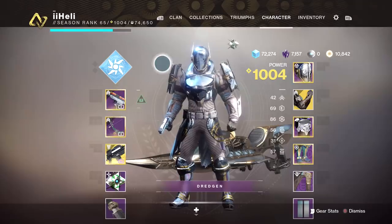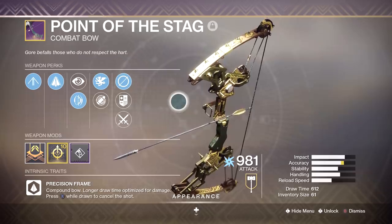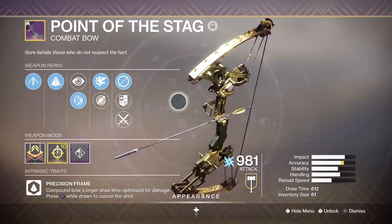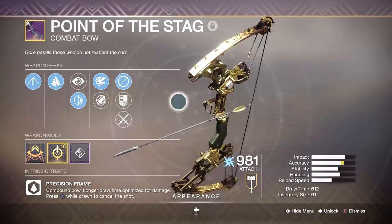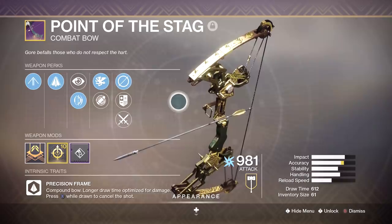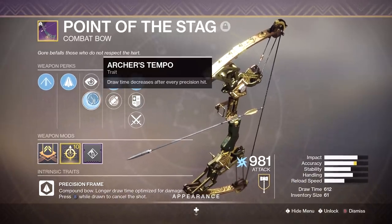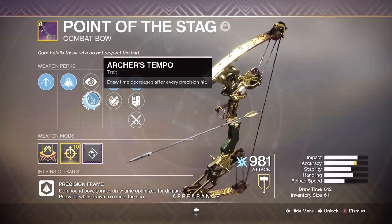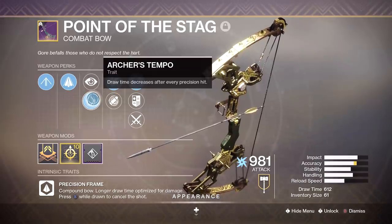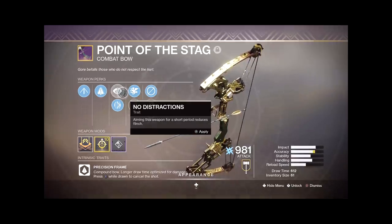Today's highlighted bow is the most recent addition to bows in this game: the Point of the Stag. I'm going to go ahead and give a disclaimer right away saying I'm not that knowledgeable when it comes to bows. Of course it is the Iron Banner bow, only recently came out, and I specifically remember a lot of people being quite disappointed that this is the only piece of content coming out.